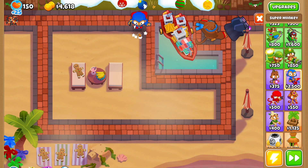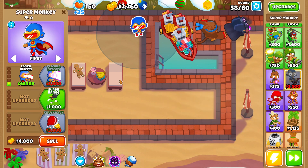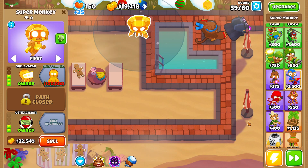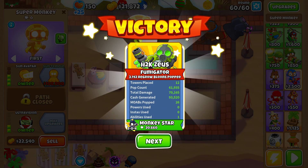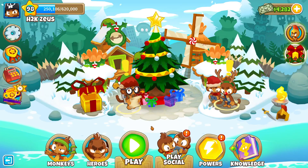Along with the Dark Champion, let's also grab ourselves the Sun Avatar. It really isn't going to make a huge difference, but if we're going for the Dark Champion we might as well go for the Sun Avatar too — with Knockback and Ultra Vision. We could probably buy another Sun Avatar, but that's a little overkill. We have officially beaten Reverse Mode by going for the Dark Champion.